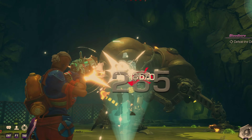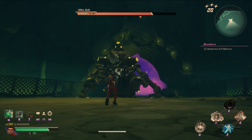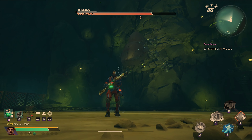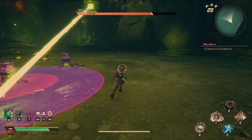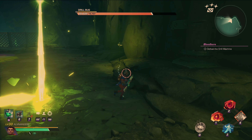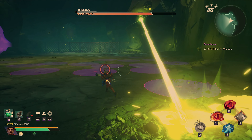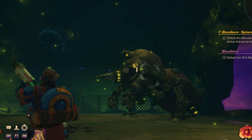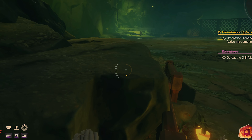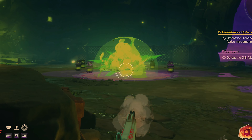Another move to be cautious of is his slam attack. You'll notice it's coming when he launches into the air — you'll see a circle underneath him with a smaller one filling up. Once full, Bloodbore will slam down. At range this is easy to get away from, but melee weapon wielders will need to watch out. Lastly, watch out for the Bloodbore Spider-Man move. He hangs on the wall and starts launching poison pods, practically covering most of the field. At this point he is immune and you must avoid the lasers and the blast of the pods until he jumps off the wall again.